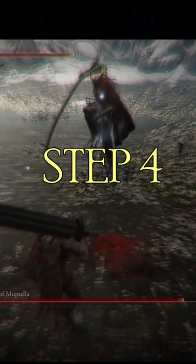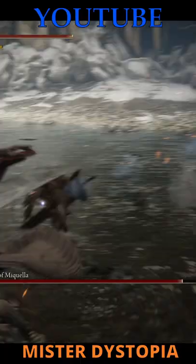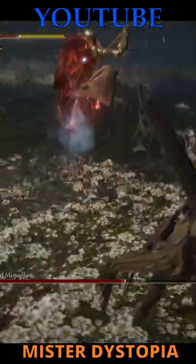Step 4. This attack will reach medium to long range, so when you see her pull back and her sword glint, get ready to dodge to the side or towards her. Anticipation is key, as you should already be creating a gap between you and Malenia before she begins her attack.